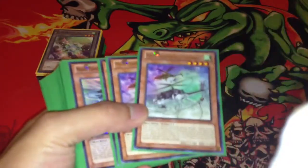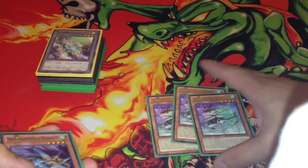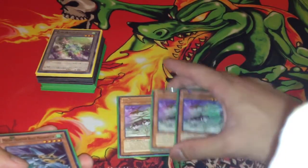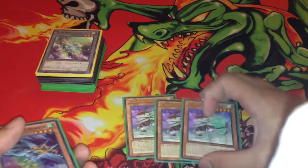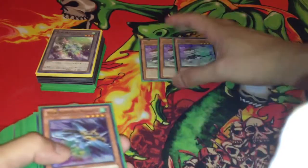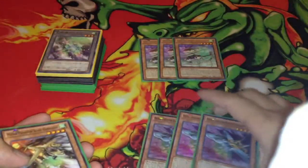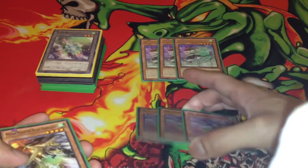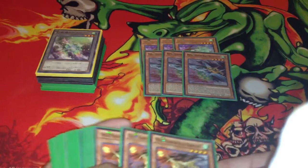I'm gonna start off basically with the Mecha Phantom Beast Tetherwolf. He's basically the normal summon and then you get a token automatic level 7. All of them gain level except for the tuners, but he's a normal summoner. He summons a token right away, so that's one set. Megaraptor — basically when a token is summoned you summon a token, and he's basically your Gear Frame. He searches by tributing a token.